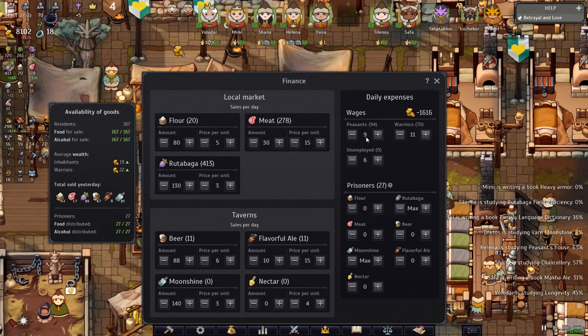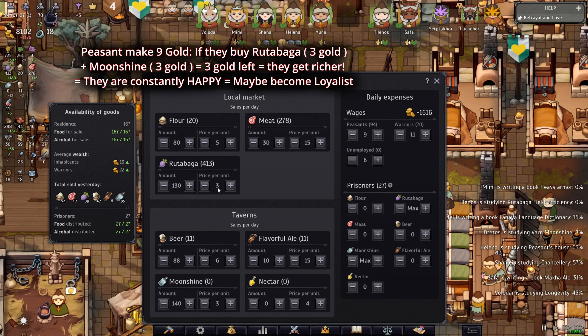You need to have at least 121 rutabaga, because they're making a salary of nine gold per day, meaning they need to be able to purchase at least rutabaga and at least moonshine, which is six gold. Now I'm going to say why I give them so much money.